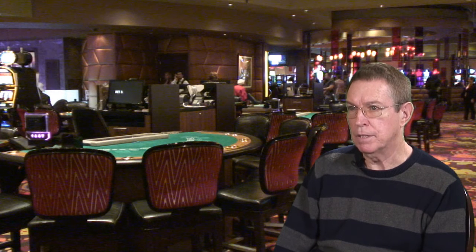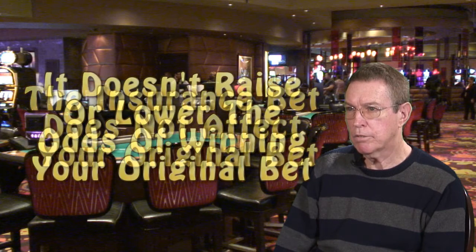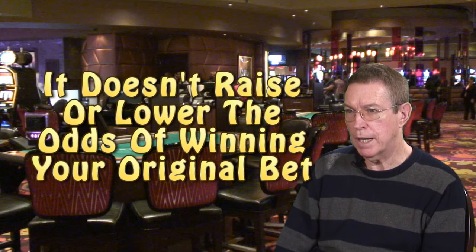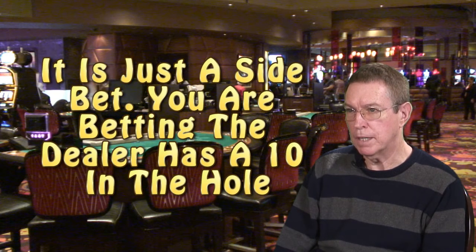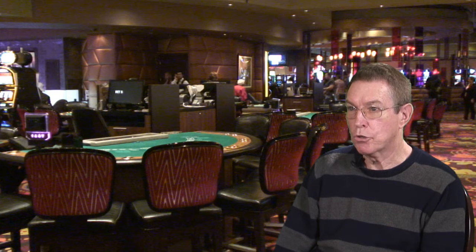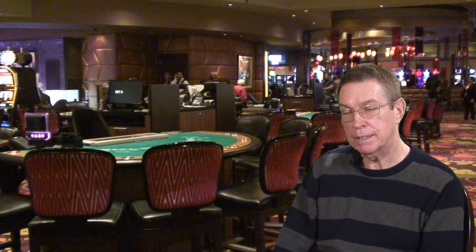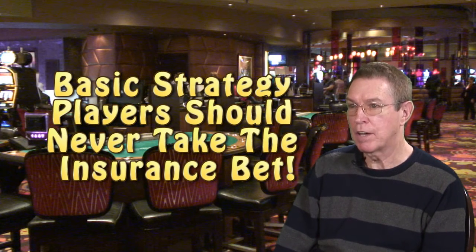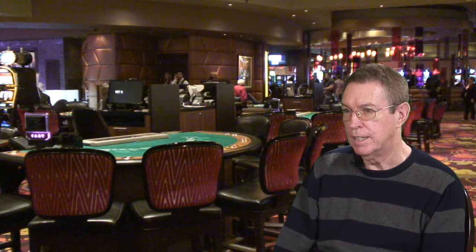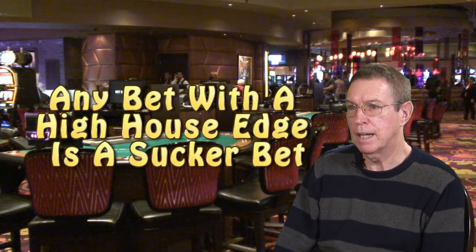Let's look at the facts about the insurance bet. First of all, regardless of what the casinos say, the insurance bet has nothing to do with your original bet — it doesn't decrease or increase the odds of your winning your original hand. The second thing is that the insurance bet is strictly a side bet that you are making that the dealer has a 10. You basically are not insuring anything. The third fact — and some people may not like this — is that the insurance bet is a sucker bet. You should never, ever take insurance, regardless of how much you bet, whether $10 or $100 on a hand. In either case, the insurance is a sucker bet, and basically it has a high casino advantage.